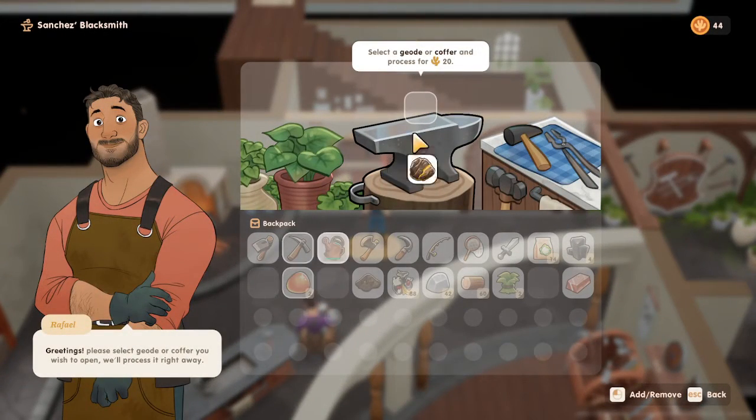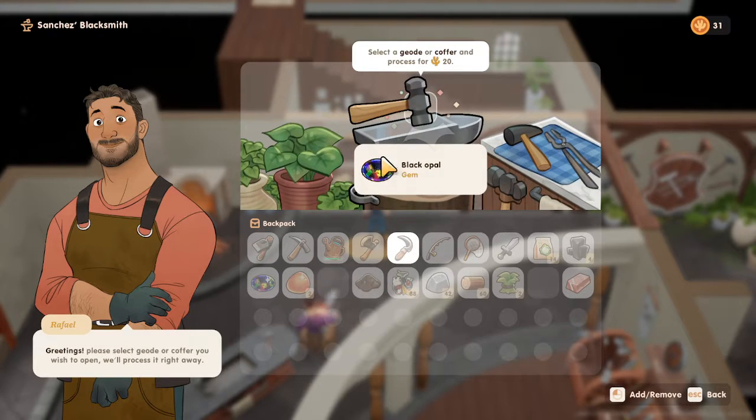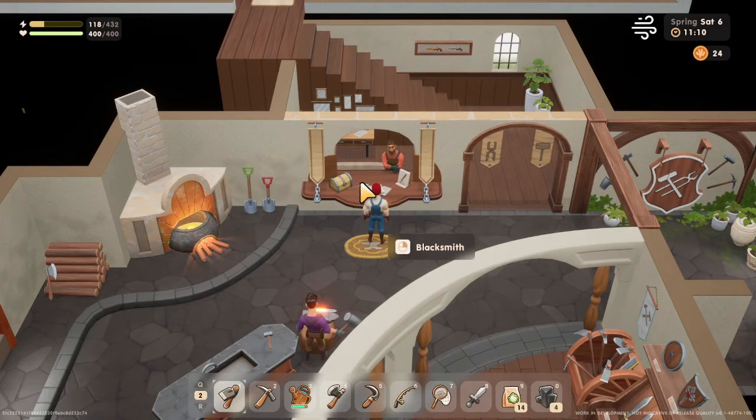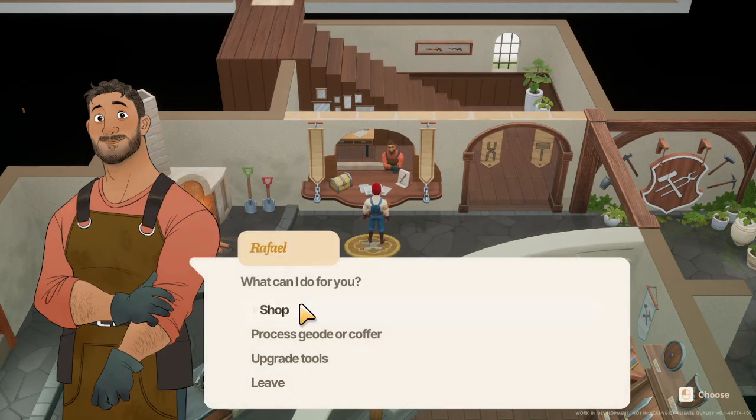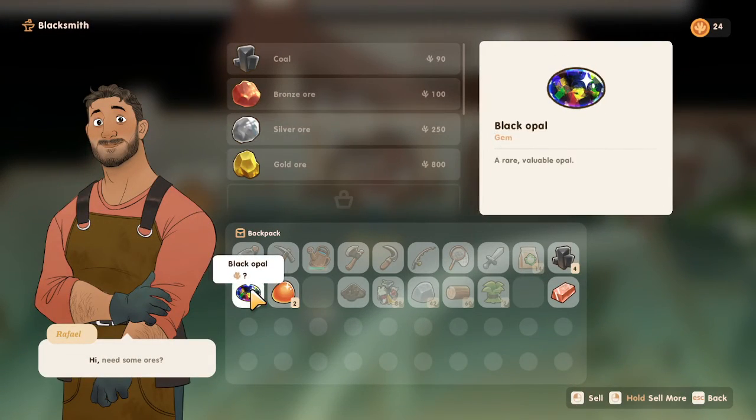At the blacksmith we have an earth geode — crack it for us and we got a black opal, very nice. You can also process your coffers here, and then of course you can sell the things you just found.